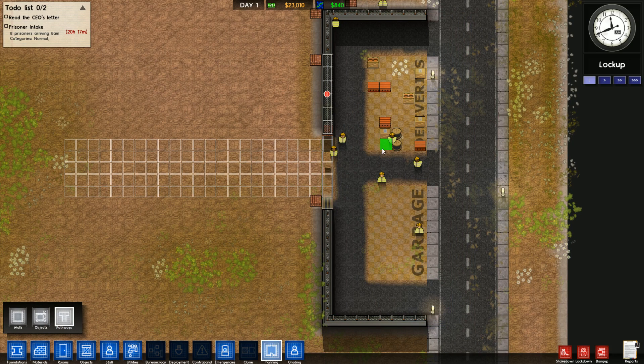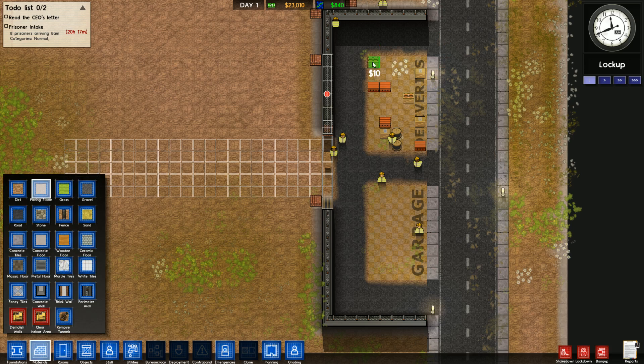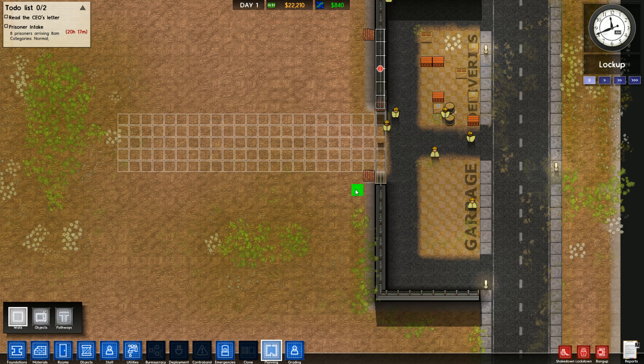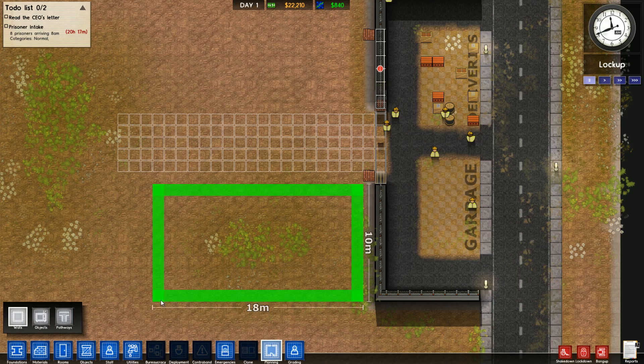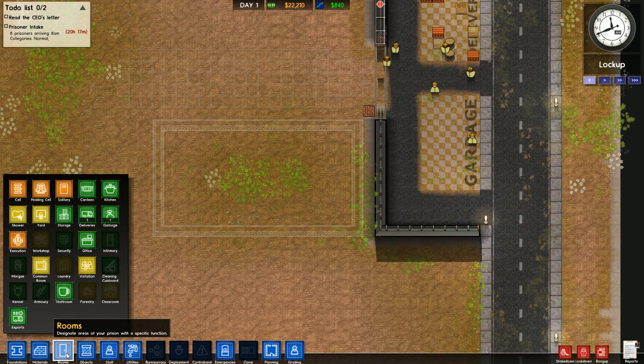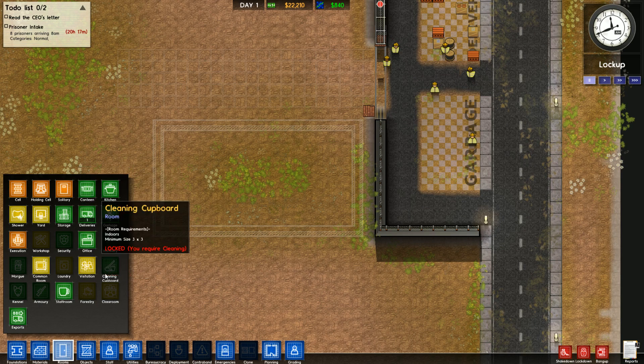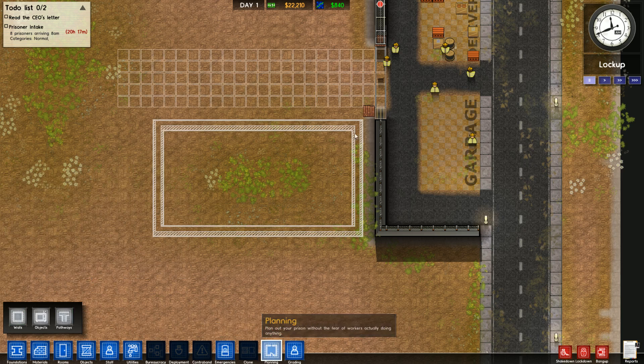There we go, the front area is built. I know that looks a bit rough with the deliveries and garbage, so we'll take some paving stone and fill that in — it'll look much better. Now let's get to the planning stage. We're going to build something here for an office. Offices need to be a certain size — checking the rooms tab, an office needs to be four by four.